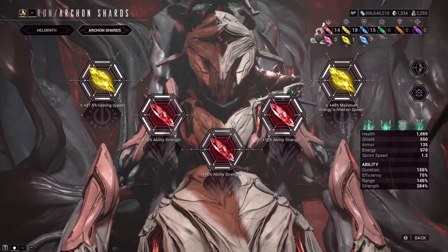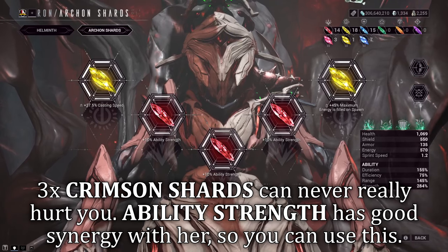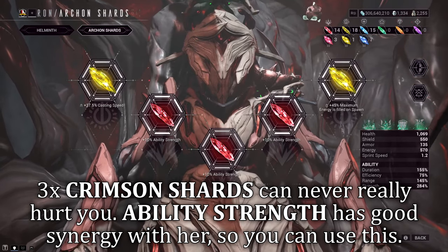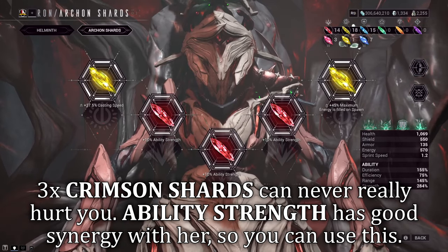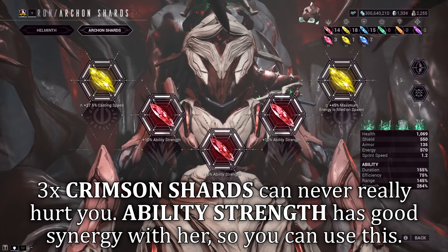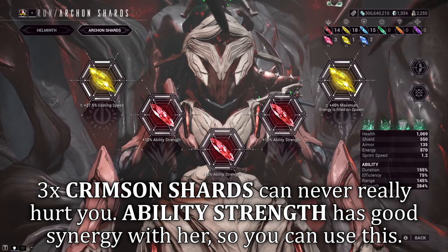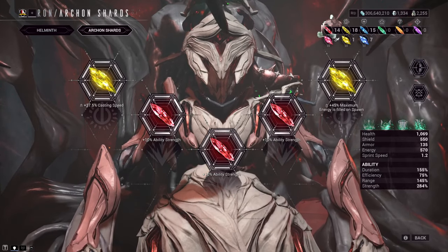For Arcane Shards, Jade is no stranger to strength. Three Crimson shards provide an extra 30% ability strength. If I want to flex some mods around, this should still keep the Pillage ability at a 100% armour and shield strip combo. On top of that, bigger buffs and bigger damage. Strength fits in well but it's not a necessity — it just synergizes so well with her.